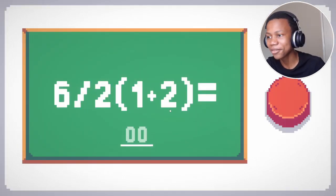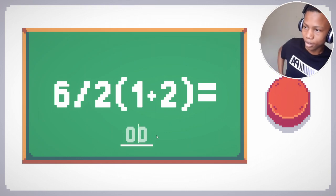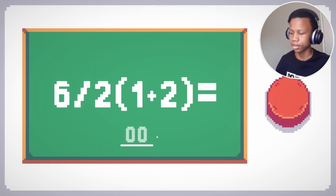Okay, this is such a nice game though. For this trial, all I need you to do is solve a simple math problem. Just type your answer in the box and press the red button when you're ready. 6 divided by 2... 3... and then 6.